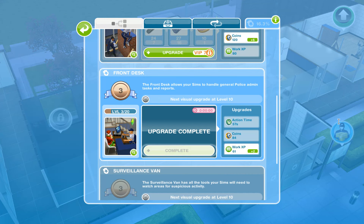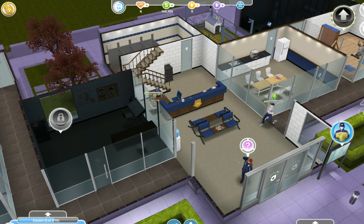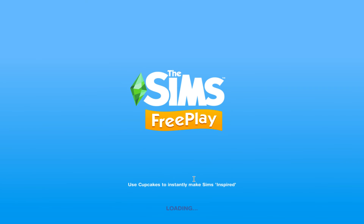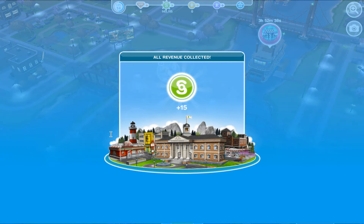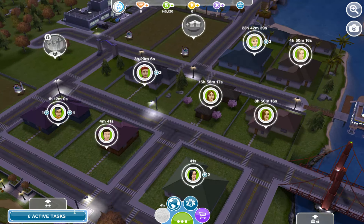Final sims report, level 4 — there you go. I could upgrade the training center, so I'll go do that. Okay, let me turn off my fan. 15 simoleons — it's cold now. I'm going to turn on my heater; hopefully you guys can still hear me.